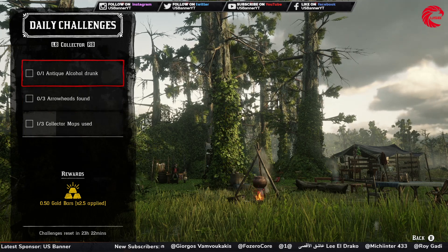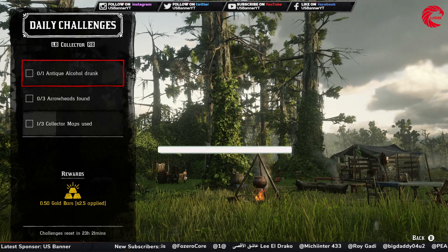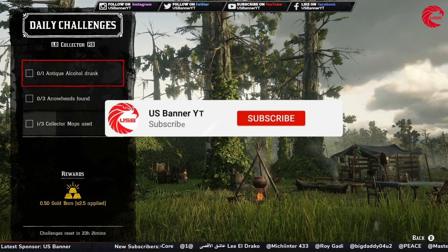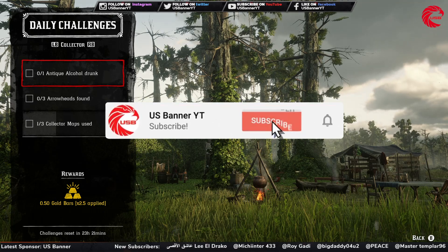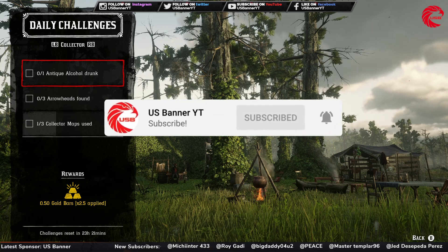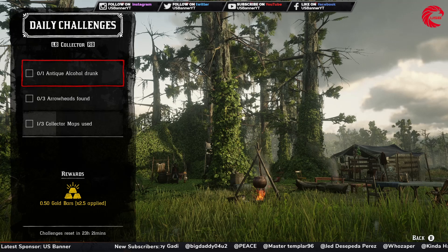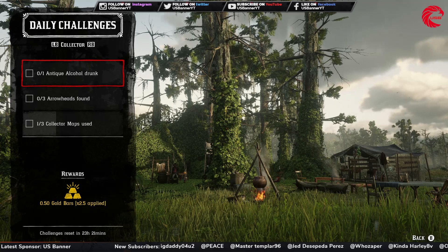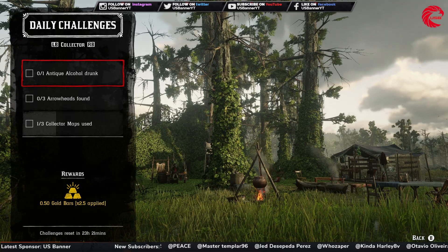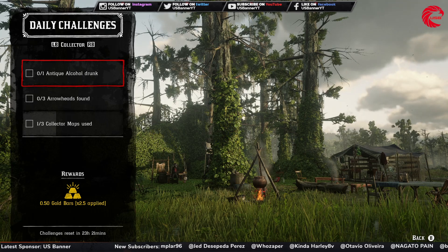Before talking about the Collector challenges, let me tell you today's collectible cycles. All fossils are cycle three today. American wildflowers are cycle one. Tarot cards are cycle one. Lost jewelry is cycle three. Antique alcohol bottles are cycle one. Bird eggs are cycle one. Arrowheads are cycle three. Family heirlooms are cycle three. Coins are cycle three today.